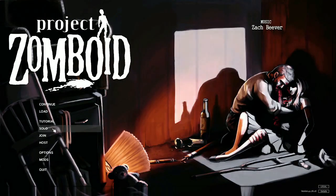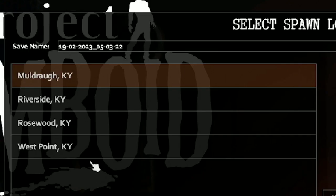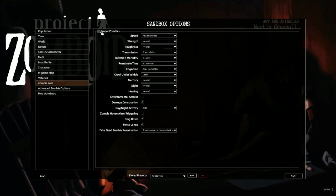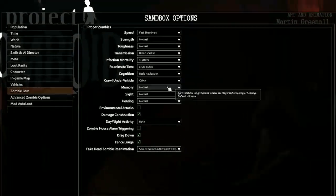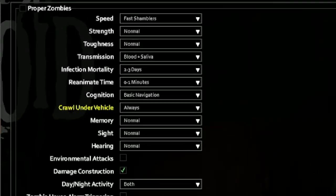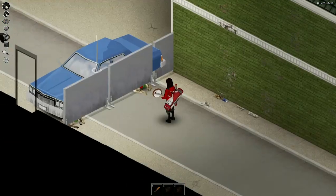First off, you're going to need to start a new game. Pick the custom sandbox option. Spawn at West Point. Add the sandbox option at zombie lore. Make sure to choose 'always' for the crawl under vehicle option. Now you might think this would make the game harder, but we're going to use it to our advantage.